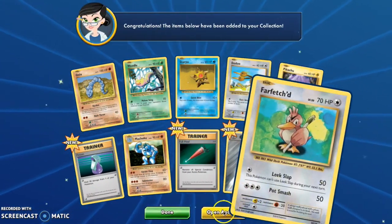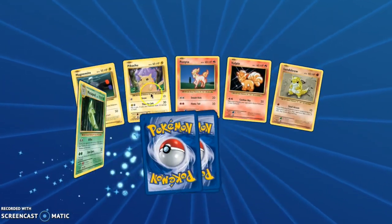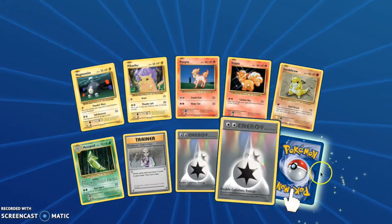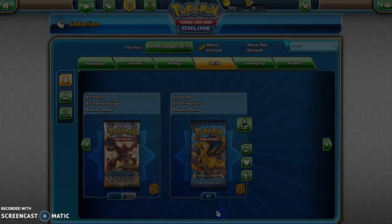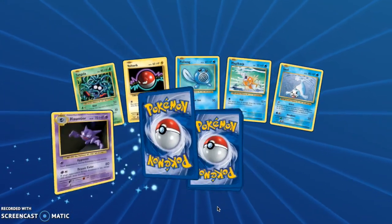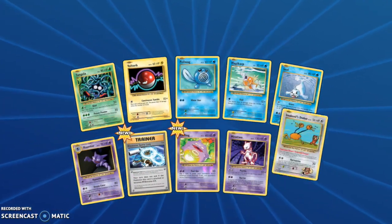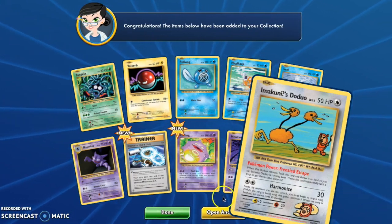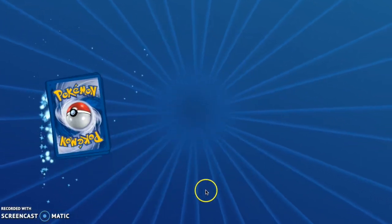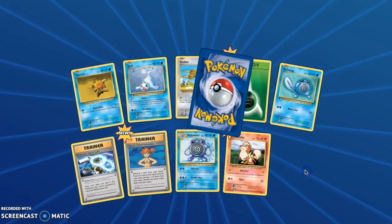We got a Farfetch'd — I seem to get a lot of those in my box. We are doing so great on Pikachus. We got two Double Colorless Energies, one of them a reverse — that is a very nice pull. And then we got another regular rare Mewtwo. I think the only way you can get a Mewtwo holo is if you get it from the theme deck. We also got an Imakuni's Dodo Duo Secret Rare, so that's the first one of that for me. We have 82 packs left after this.